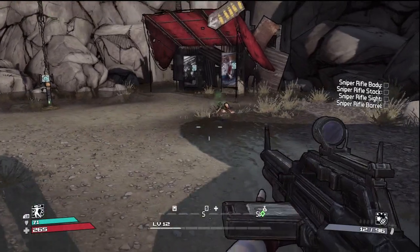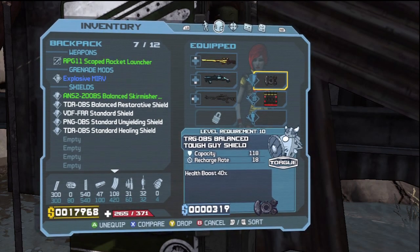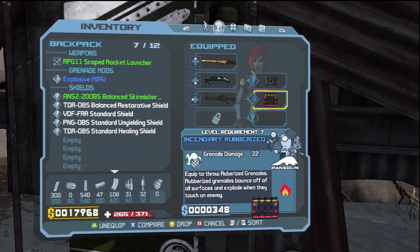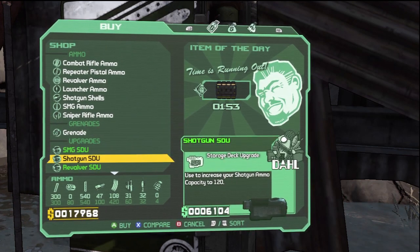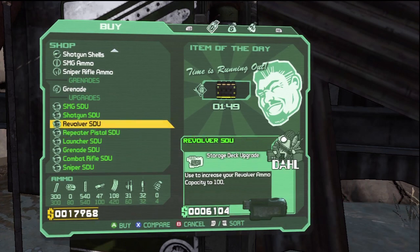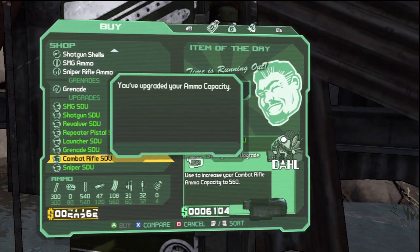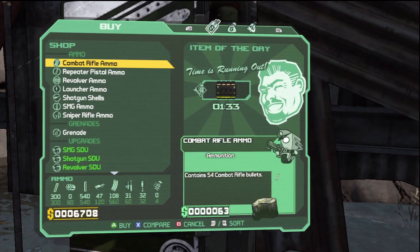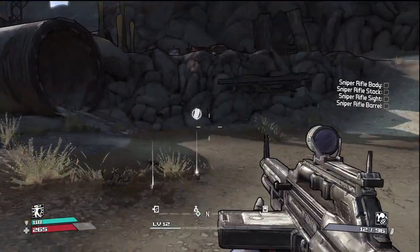I'm full, and there are stores right here, so I'm going to sell my stuff. Before I sold everything, I equipped a new shield which has a health boost of 40, so my maximum health has been increased by 40%. I also equipped incendiary rubberized grenades — they do more damage and burn stuff. The next set of ammo size upgrades are here too. I think I'm going to buy the shotgun and the sniper rifle. So I upgraded the ammo slots on my main weapons.